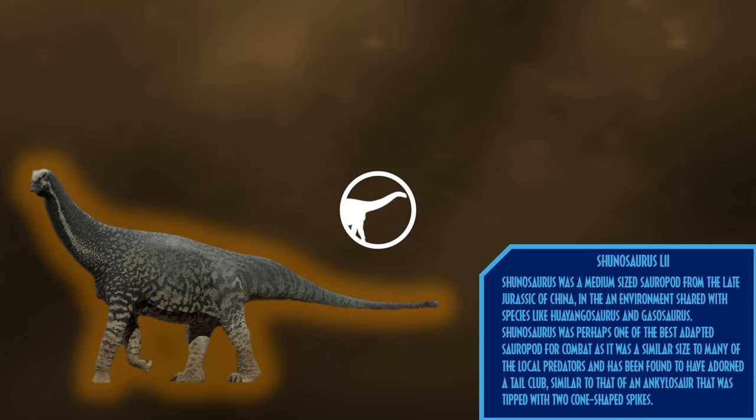Shunosaurus was a medium-sized sauropod from the late Jurassic of China, sharing its environment with species like Huangosaurus and Gasosaurus. Shunosaurus was perhaps one of the best adapted sauropods for combat, as it was a similar size to many of the local predators and has been found to have adorned a tail club similar to that of an ankylosaur, tipped with two cone-shaped spikes.